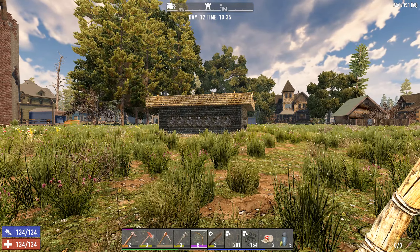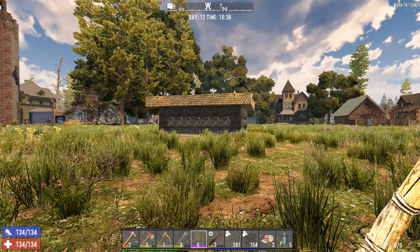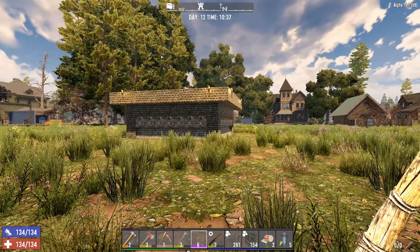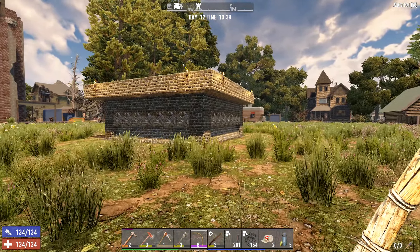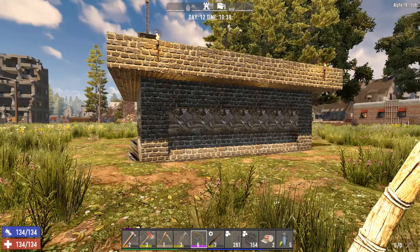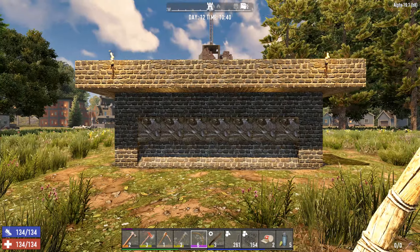Hello everyone, my name is Quill, and welcome to the second episode of Evolution of a Horde Base for Alpha 19. Last week we took on the horde with nothing but this simple cobblestone base and a bone knife — no guns, no arrows. All in all it was a success, but there's definitely some room for improvement.